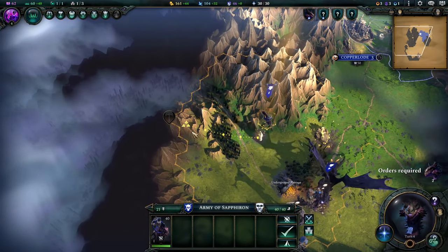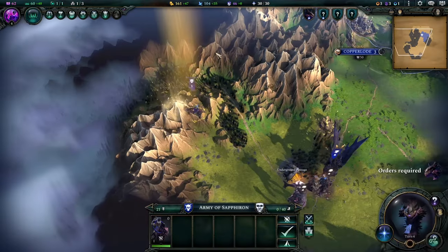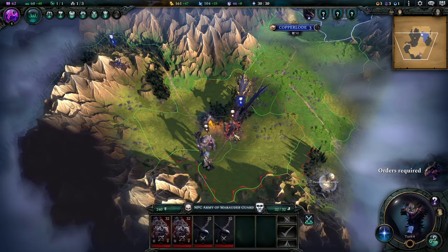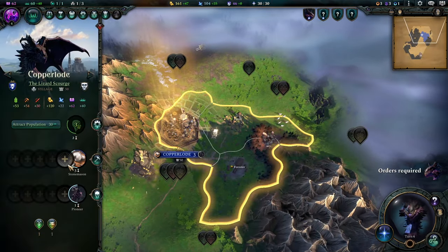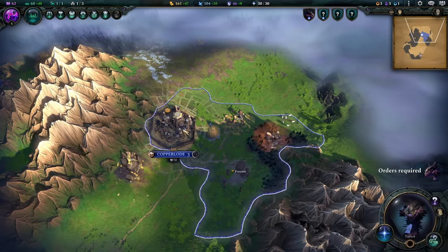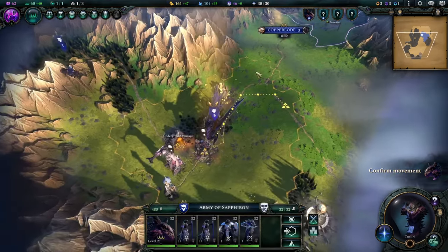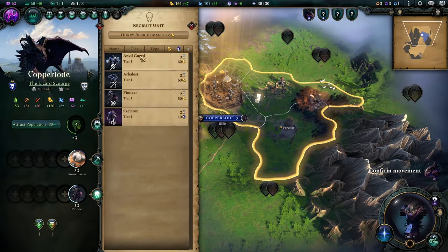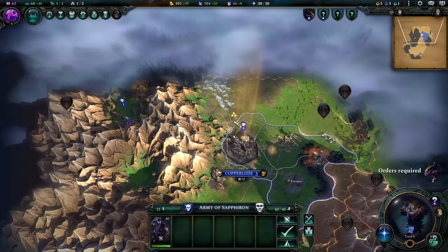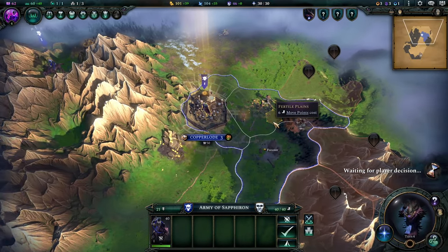Let's head over to these mountains and do a little prospecting — more Dragon Sword. You can see our income going up, which is really fun. We're about to have a giant battle here. We almost have enough for the Military Engineering. The dragon transforms on level four and twelve.